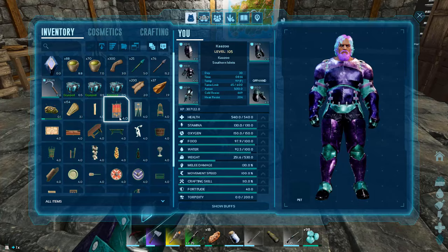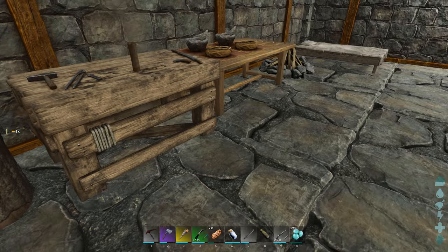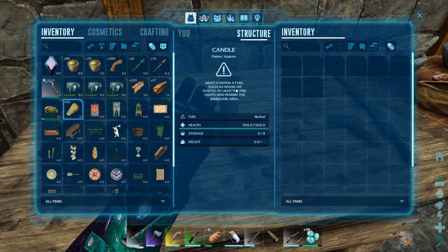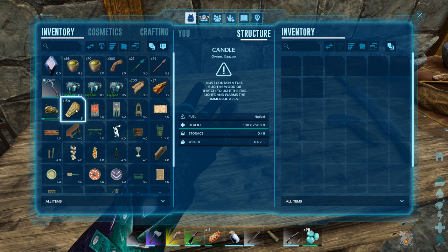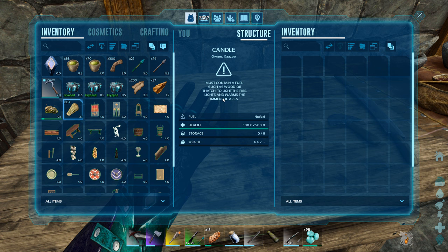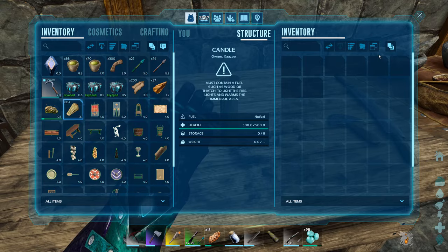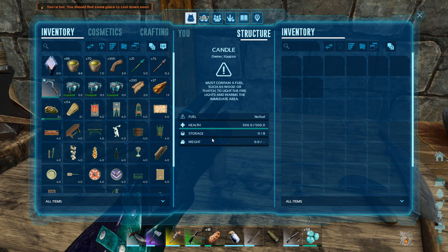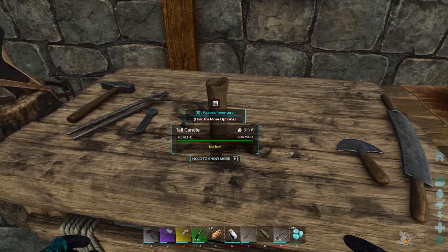Let's pick that up. Let's see what else we got. We got a candle — I'll put that up here. There's a candle. Can I light the candle? No fuel. What's it need to light? There's no fuel such as wood or thatch. This one requires wood or thatch to light the fire lights and warmth, but you can't put thatch in it. Let's try wood. Nope, candle don't work. Candle's broke.